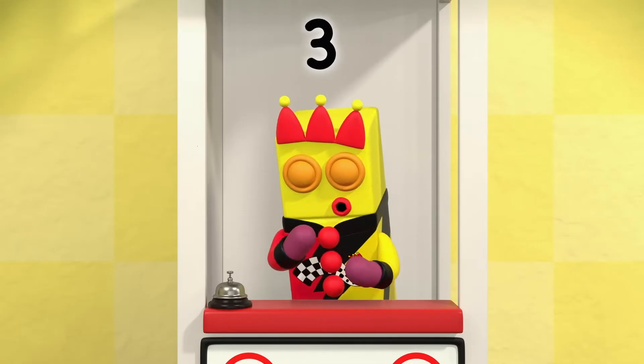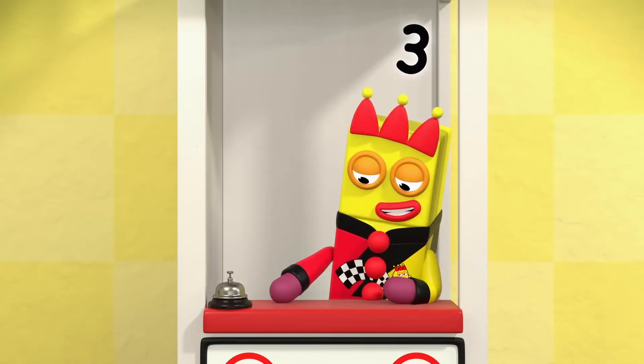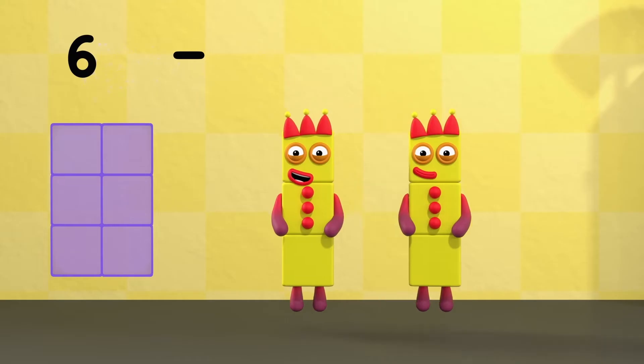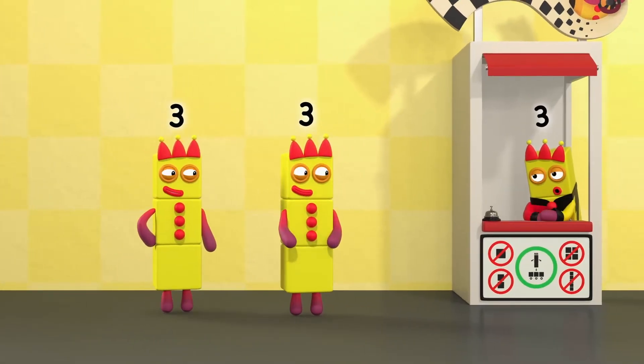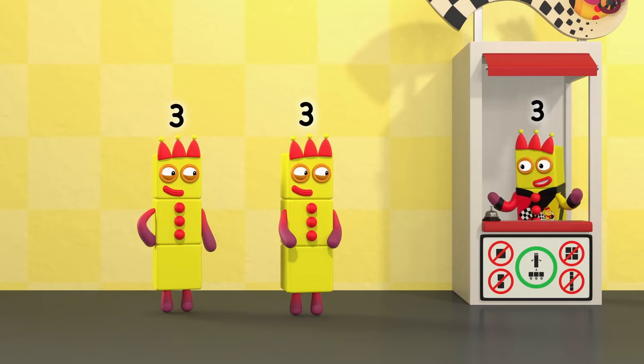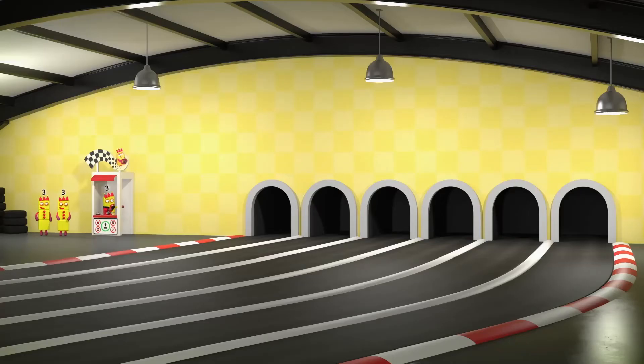Divide and drive — take off three, and we'll see what's left. Six minus three equals three. There you go. There are two threes in six, so you need two karts. Off you go.